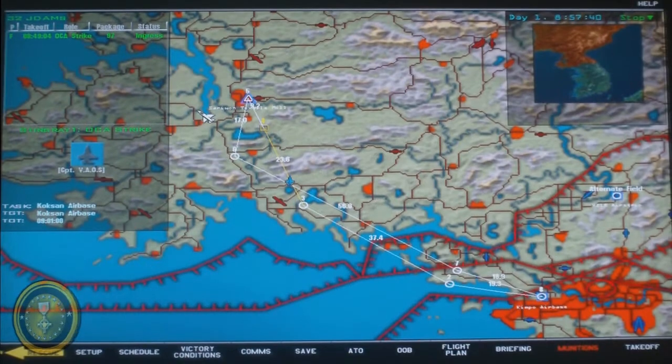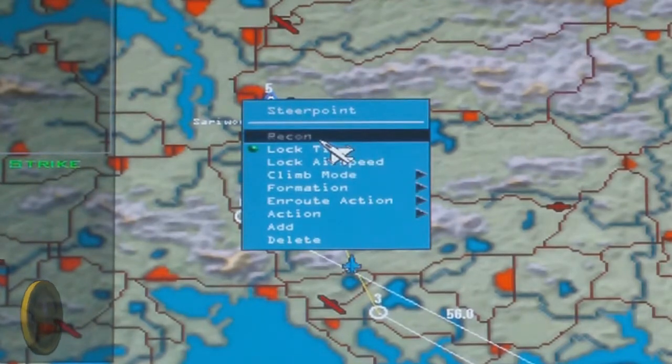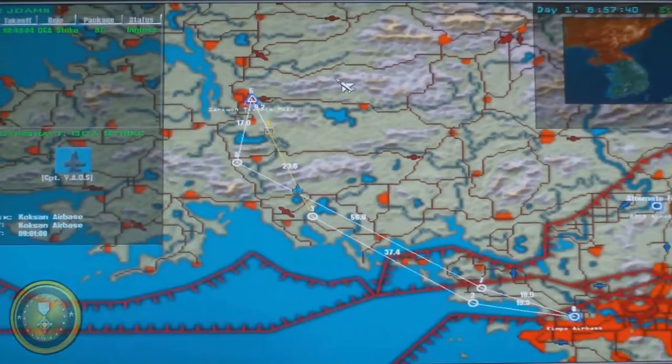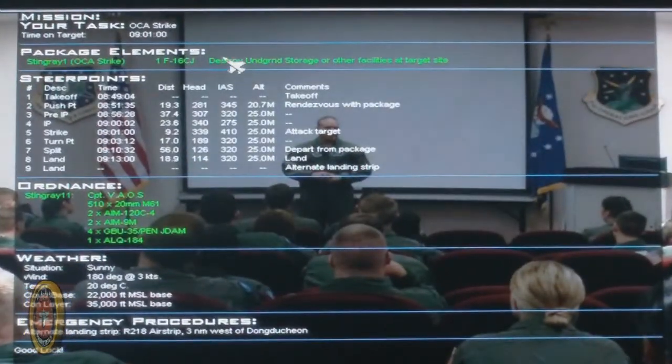Let's start right here. On the map you can see your strike attack point, Steer Point number 5. If you put your mouse on top and right-click on it, a menu will show up and the option Recon will be available — we'll check that out later. Now let's go to briefing and see what they want us to do. They want you to destroy the underground storage or other facilities at the target site. Destroy your underground storage, and if you have any weapons left, engage the other targets. Now check, double check, and triple check your strike attack point — it's Steer Point number 5.